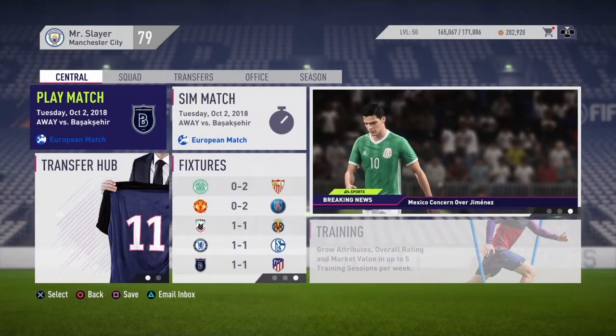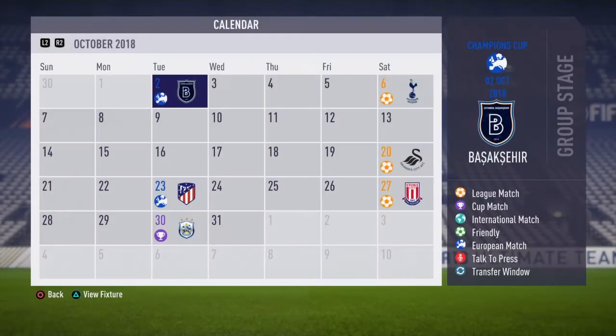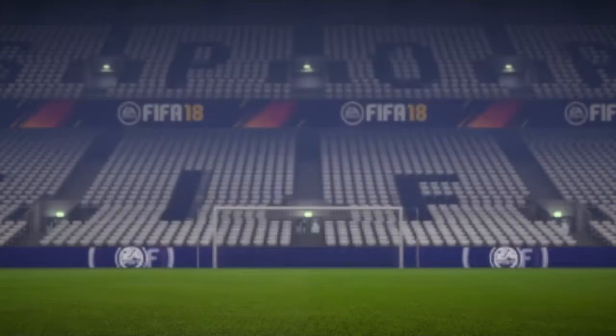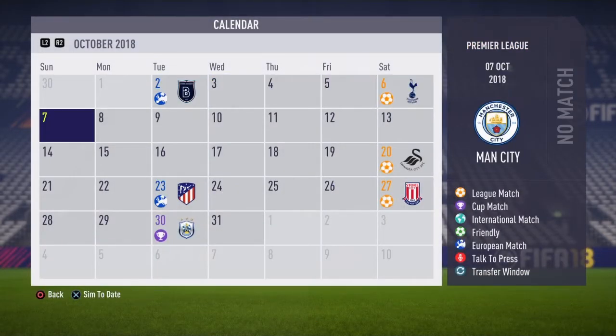Hey guys, welcome to episode 9 of season 2 on FIFA 18 with Manchester City. In today's episode we have our second group stage game in the Champions League away at Turkish side Basak Shehir, and then four days later we are going to Wembley for a Premier League game against Spurs.